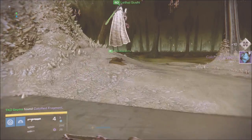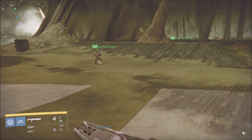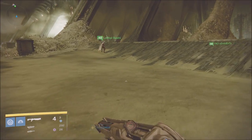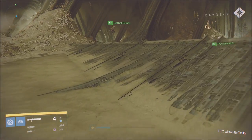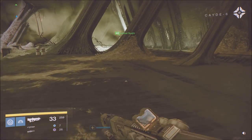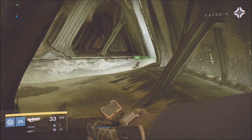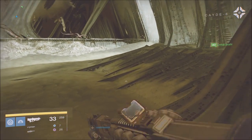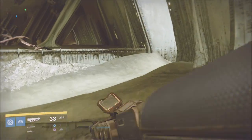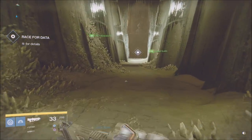On the Dreadnought, make sure you look for both high areas and low areas. There are a lot of places in the wormholes where you don't even notice that you can look up and there's a little ledge where you can just jump up and find the calcified fragment. It's pretty cool.